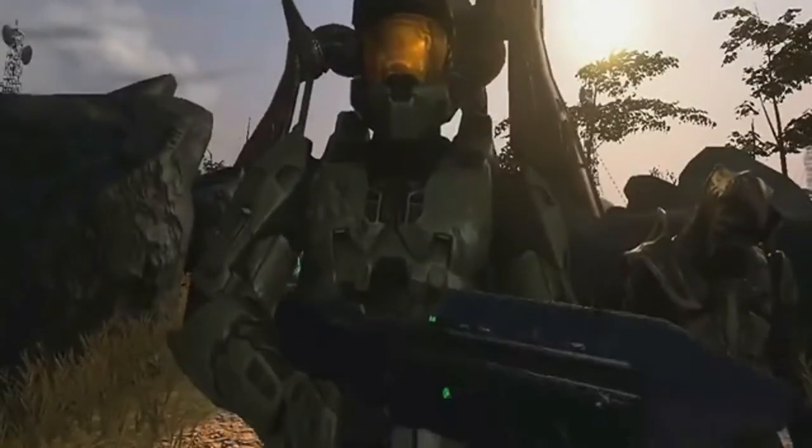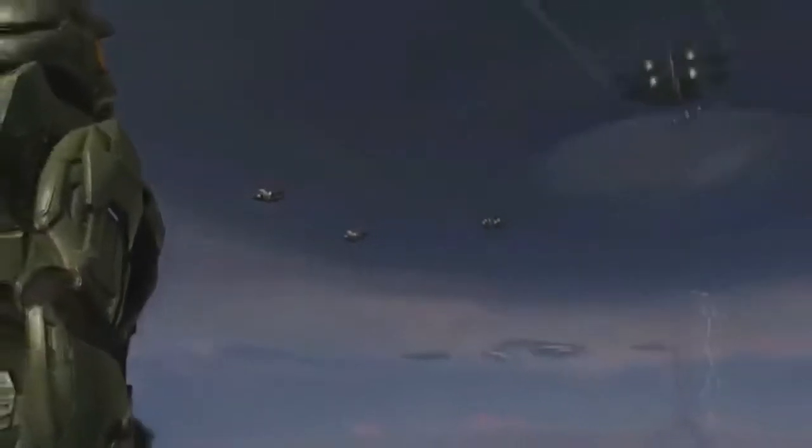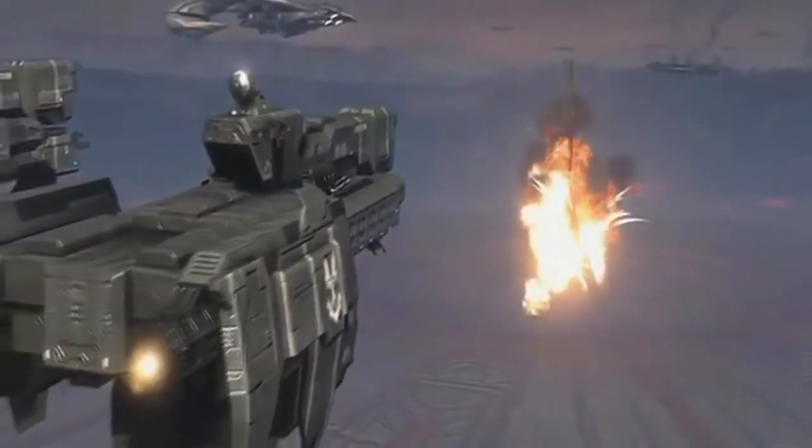Starting off with easily the most recognizable UNSC fighter in the Halo series, that being the GA-TL-1 Longsword, or more commonly known as the Longsword. This was a ship we see escorting the Pillar of Autumn during the first cutscene of Halo Combat Evolved. And even though it was a very old fighter, having been used all the way back during the Insurrectionist Wars, many years before the events of the Human-Covenant War, it was still very effective.